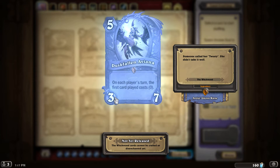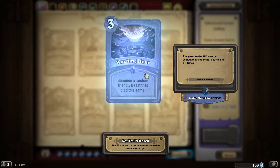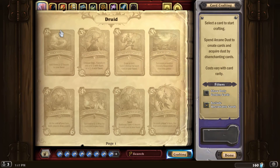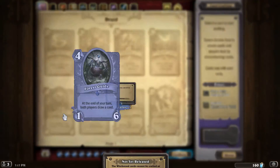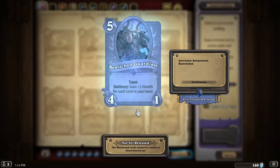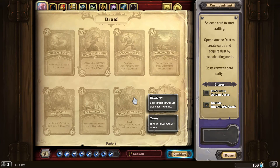Next we have a 5-mana, 3-attack, 7-health Legendary — that's what the dragon frame is all about — called Duskfallen Aviana. On each player's turn, the first card played costs zero. This feels like a card that will get abused a lot. I'm noticing that several of these cards reference beasts, which are actually more of a Hunter thing — both the Druid and Hunter play beasts. But this minion, and several others, are not labeled as any type at all, which seems strange. So none of these are beasts, and that's very, very strange.